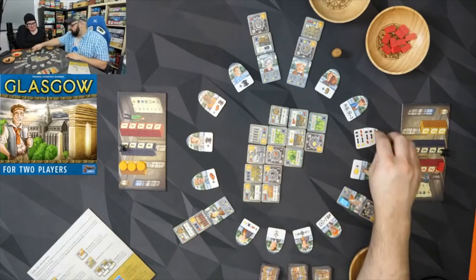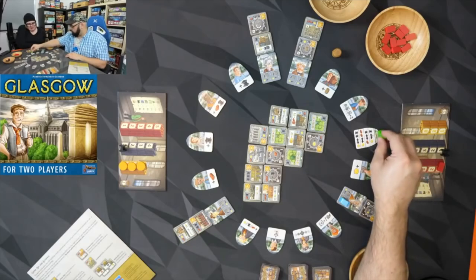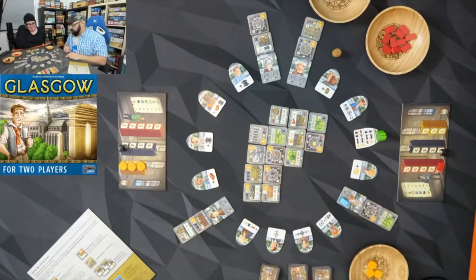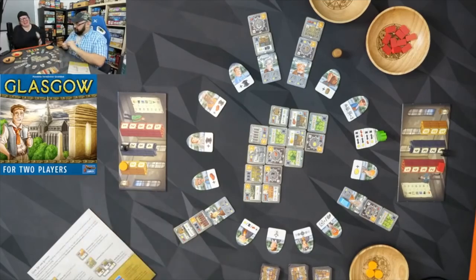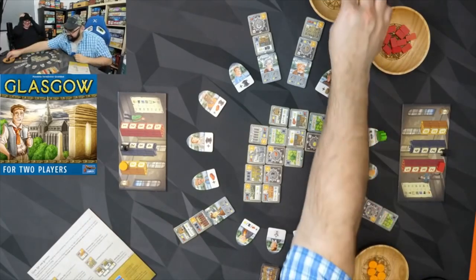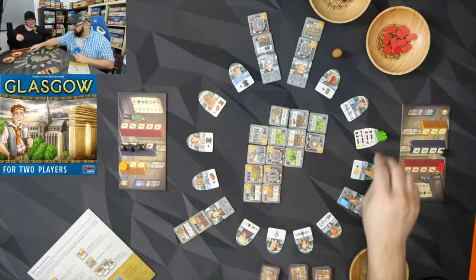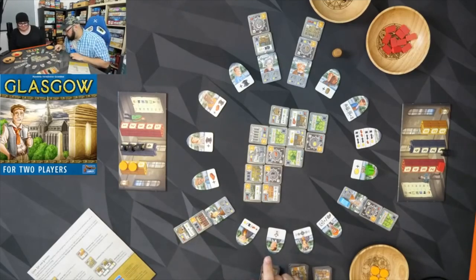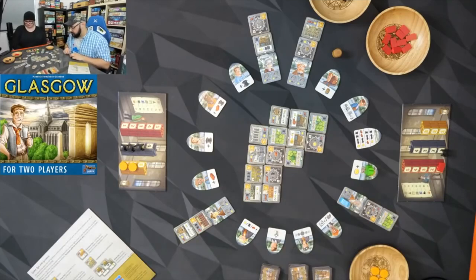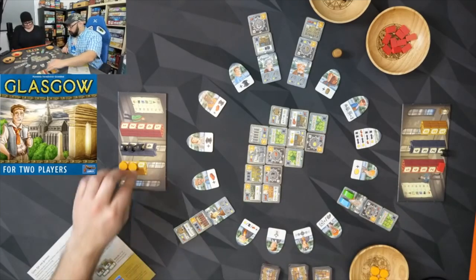I'm at the trade tile — I can make as many trades as I want except the top one, which I can do only once. Since I went on the doubler, I'm about to make the worst use of a doubler ever seen in this game: I'm spending two gold for two steel. This is really dumb. And then I go here to get one of those back, because I do score for them — I have both the brick and the steel end-game scoring tiles.